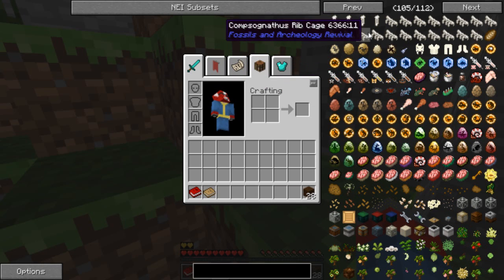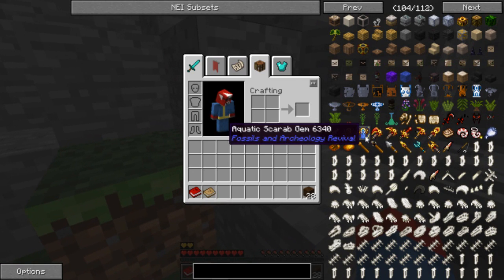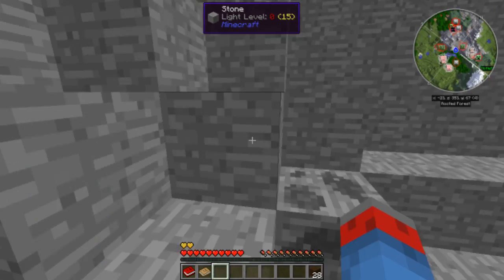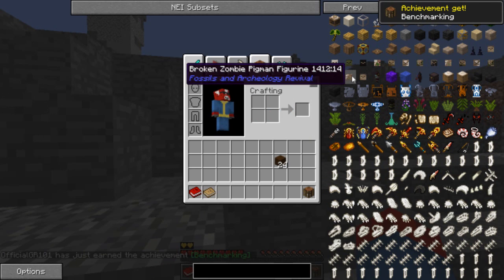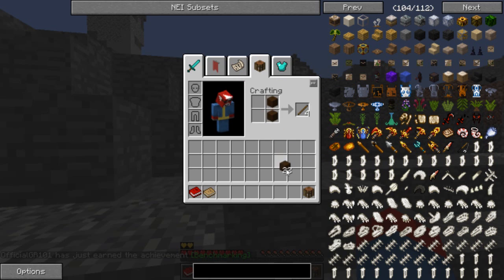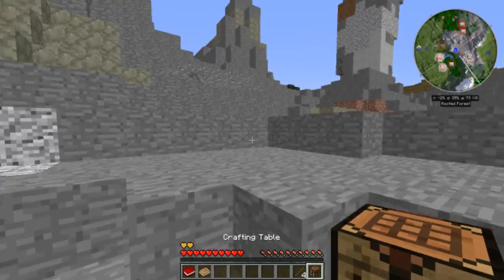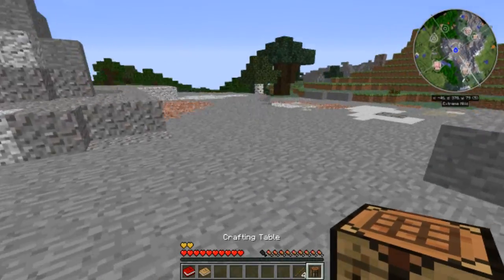Oh my god, this mod has changed so much since last time. I have no idea what I'm looking at right now. The last time I played this mod - Aquatic Scarab, Dominican Amber - the last time I used this mod was in Attack of the B Team. That was a while ago. Broken Zombie Pigman, Mysterious Figurine, a new statue - what the hell is a new bite? I'm a sarcophagus - what the hell is all of this?